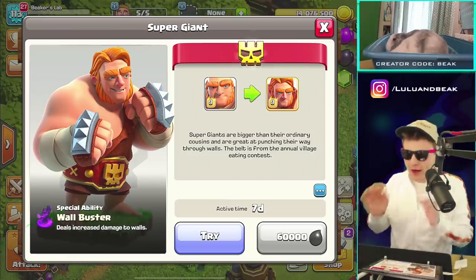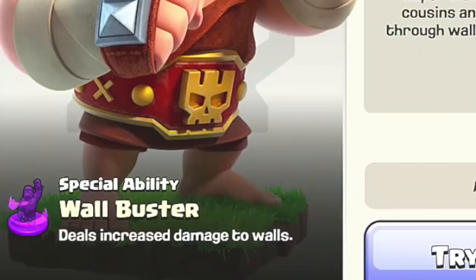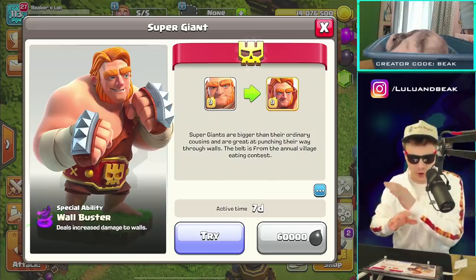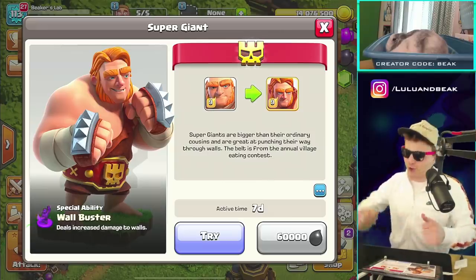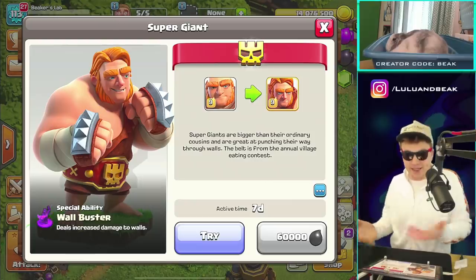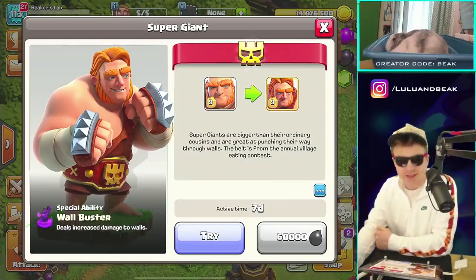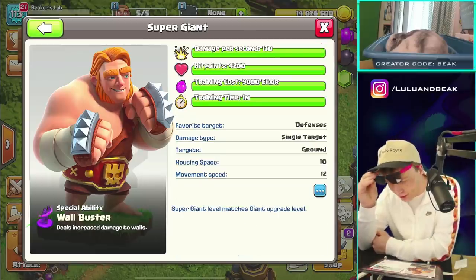My eyes are blasting from the morning sun. Let's check out the stats. The ability is: deals increased damage to walls. I think that's the best one so far — an ability that's going to work for you 24/7. As long as you've got giants on the field, they're going to be hitting walls. That's what they do — they bust walls to get to defenses.